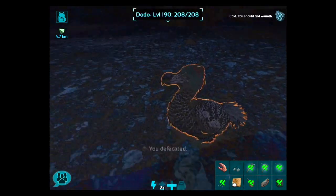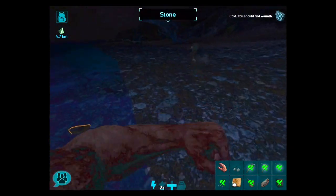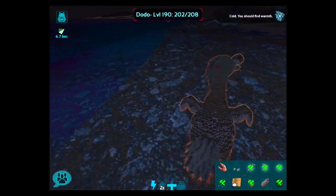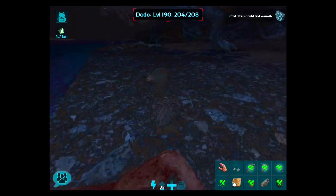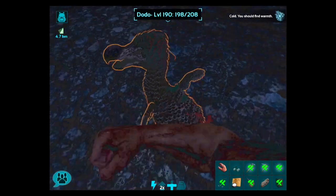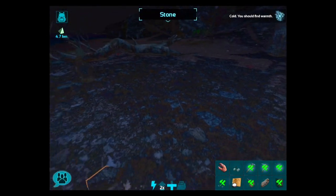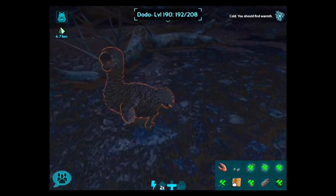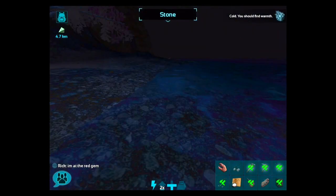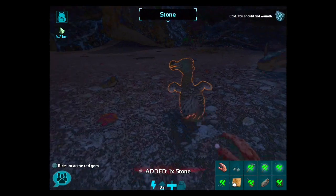Bonus tip: if you want something strong and fierce as your first dino, you can actually tame a direwolf. Use a bola to immobilize it, then use a slingshot, club, or fists to knock it out and feed it meat. The reason this is a great first tame is that direwolves don't require a saddle to ride, making them a really cool first mount.